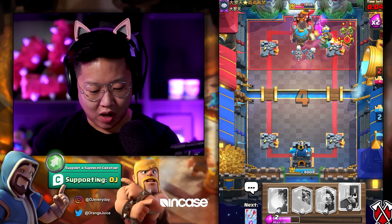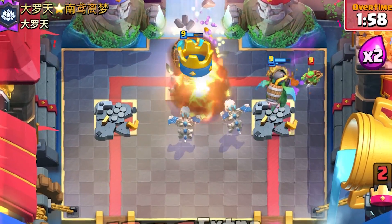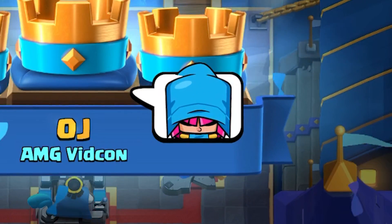Now we overwhelm our opponent. We have a full health balloon on the map. Skeleton dragon on there — fireball for the boost, maybe. We don't need arrows, we're good. I wasn't worried for one moment there. We didn't even use any of the emotes — they'll be mysterious.